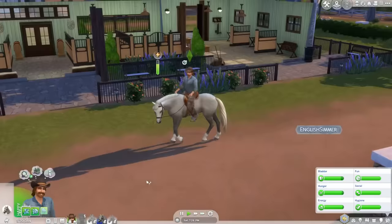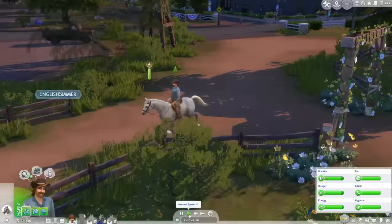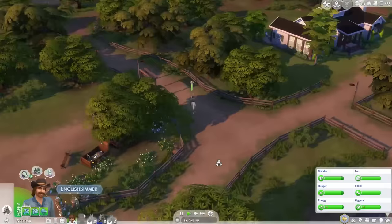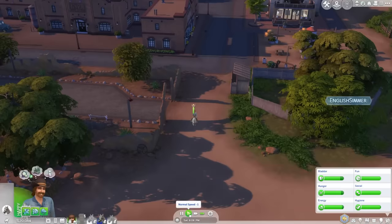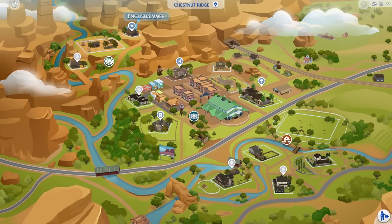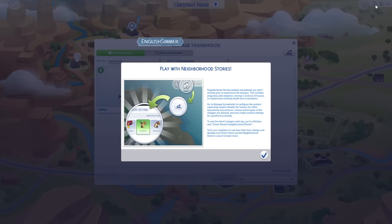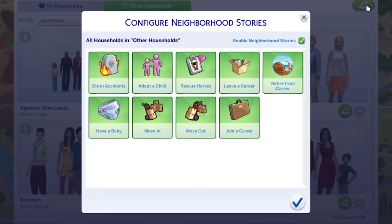Having said that, because these neighbourhoods are so open and expansive, sometimes they felt a little bit empty — though I definitely saw townies spawning and walking around. I saw Travis Scott literally ride a horse up to my ranch gates. I think you'll actually see sims out with horses more if you figure out neighbourhood stories. You get the new option of families being able to automatically rescue horses, but be sure to turn that off if you don't want random base game townies getting a horse.